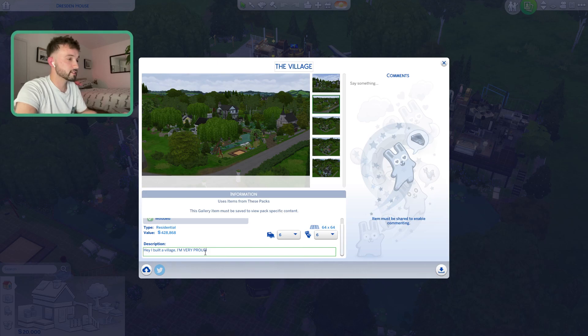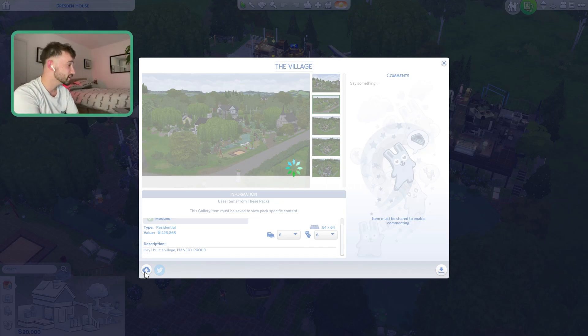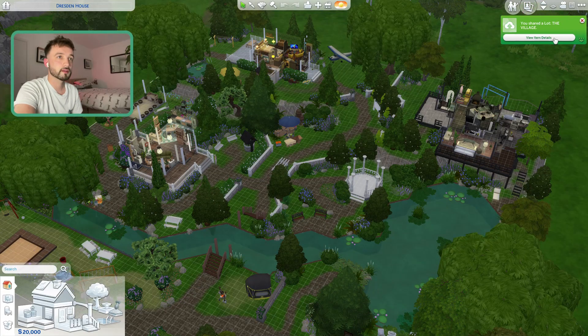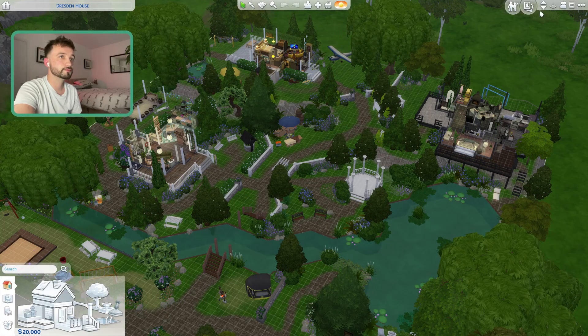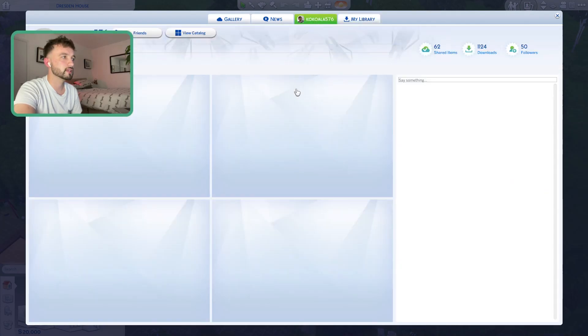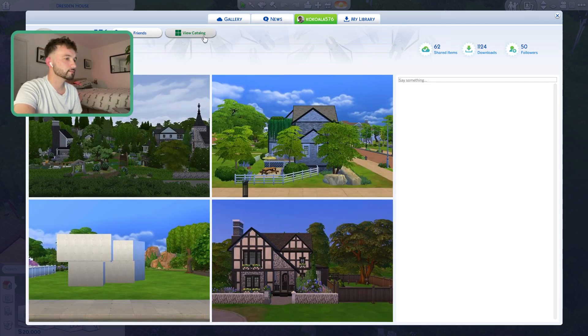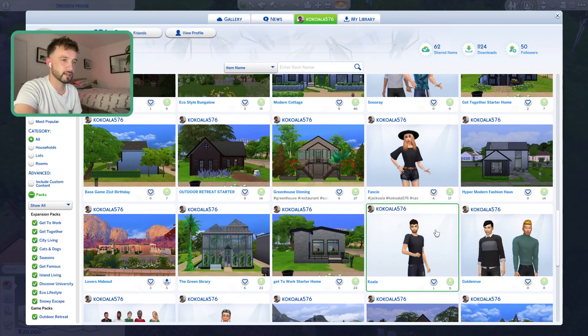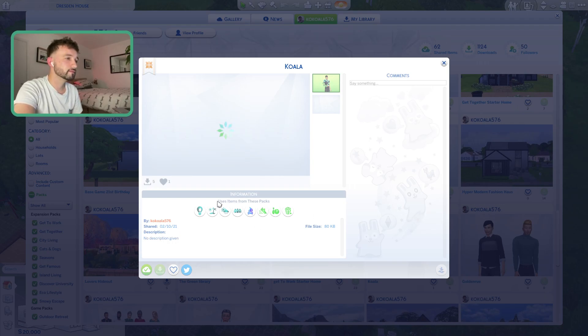I've never stuck with a build for this long. It is now up in my gallery under KoKoala576 — if you want to download it, absolutely crack on and have some fun. All my builds are on there, everything I make is on there. There's also a sim self called Koala if you want to play with him — just a pretty standard normal sim.